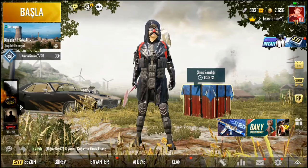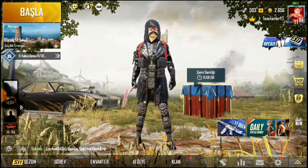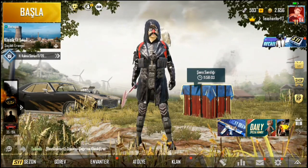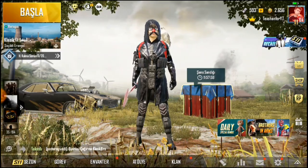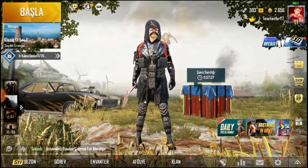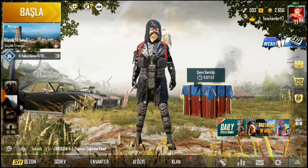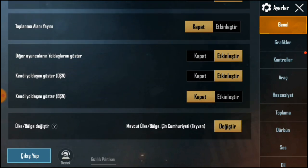Bu videoyu ilk defa izleyip VPN taktiğini bilmeyenler için hemen söylüyorum: Play Store'dan FL VPN'i indiriyorsunuz. FL VPN'i indirdikten sonra oradan Tayvan sunucusuna bağlanıyorsunuz. Bu etkinlik sadece Tayvan sunucusundan alınabilir, başka herhangi bir sunucuda yok. Ayarlar butonuna basıp aşağıya kaydırıyorsunuz.